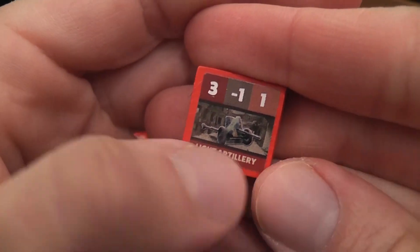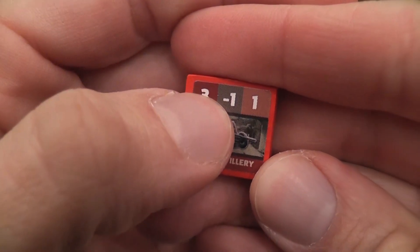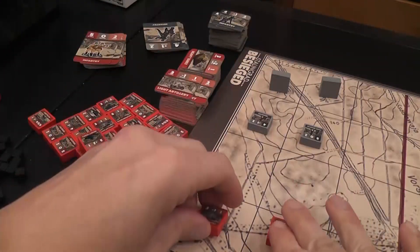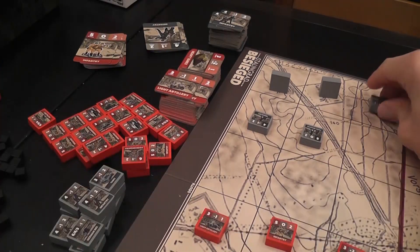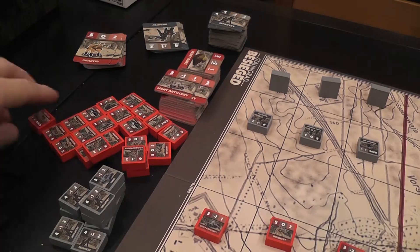The information on each unit includes the name of the unit, an illustration, then the attack factor, the defense factor, and the movement factor. Players will set up following the instructions on the board. Some units will be seeing each other, some of the units not so much.